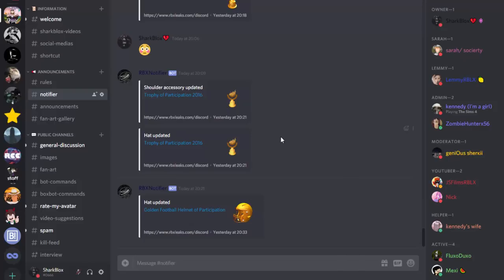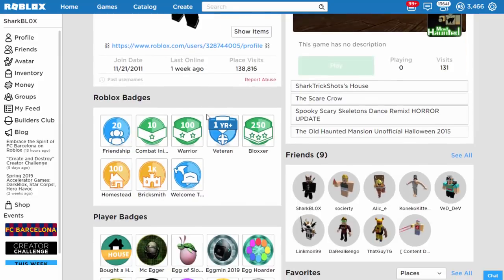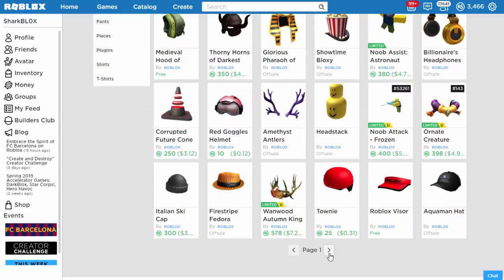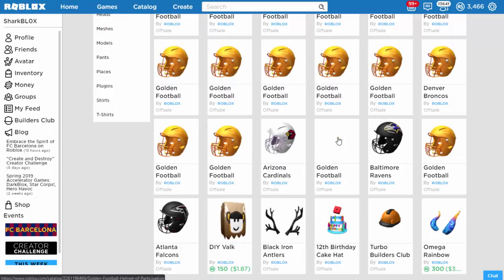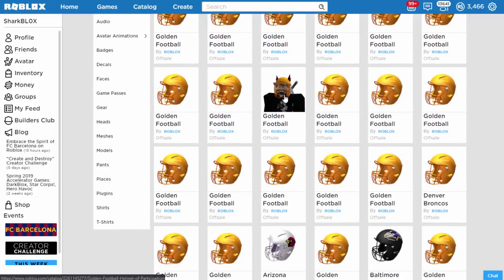I went onto my other Roblox account — my Shark Trick Shots account, which used to be my main but I've switched to one called Shark Blocks. Anyway, if I scroll down to the second page, look at this — they've all been changed to gold. Well, not all of them; some are normal. Actually, maybe they have all been changed to gold — yeah, look how weird that is.